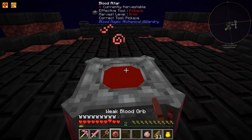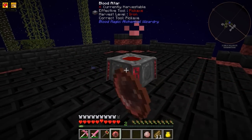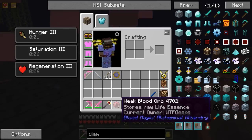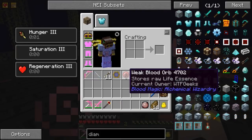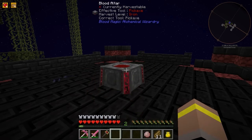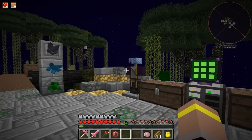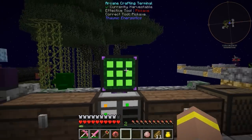Now we can go ahead and use the weak blood orb to check things — we can look inside the altar and whatnot. It stores raw life essence, current owner is me, WTFGeeks. And that is our weak blood orb, which is pretty funky. To finish up, I think the last thing we're going to make — which is going to allow us to see the current LP inside our network — is going to be our first sigil.